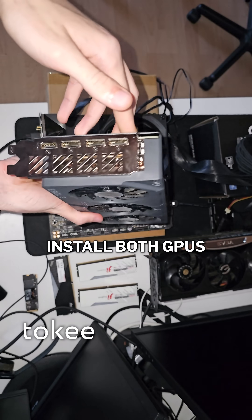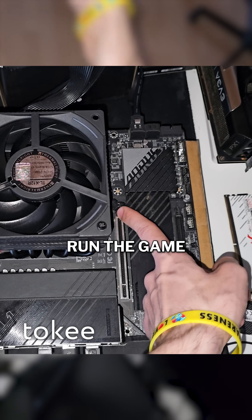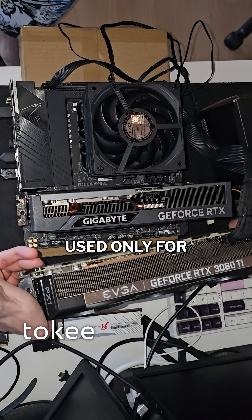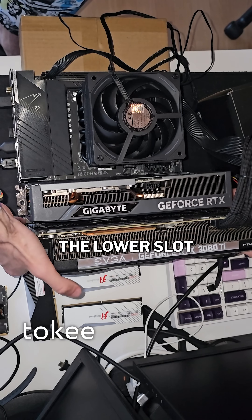Step 1: Install both GPUs. Your main GPU — the one that will run the game — goes into the top PCIe x16 slot. The secondary GPU used for frame generation goes into the lower slot. Too bad mine ended up in the trash slot.